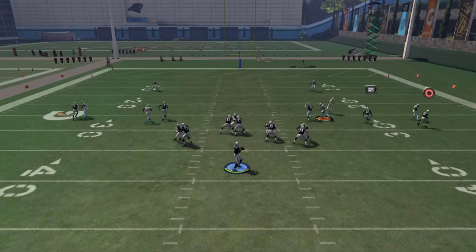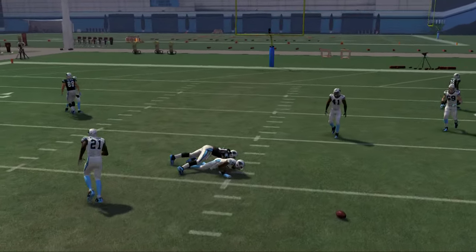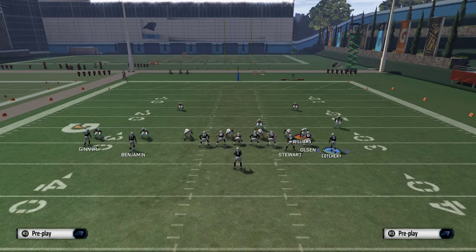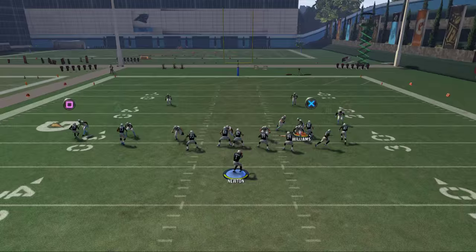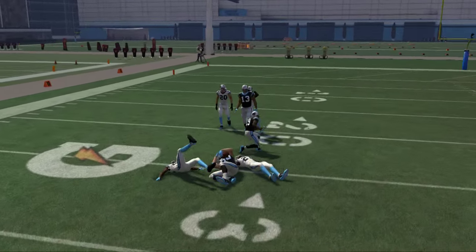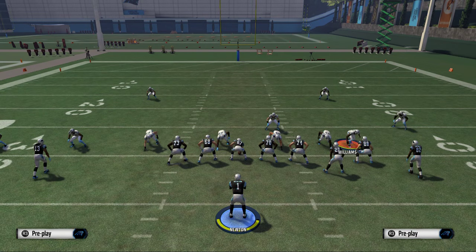You have a really pretty good set of quick audibles and some really cool plays you can utilize. Definitely don't want to sleep on this formation. You've got Spacing, and you've even got the play Y-Trail — it's pretty solid too. The Y-Trail gives a nice drag route to the tight end. So a lot of good things from this formation, and I just wanted to break down one of the plays from it.